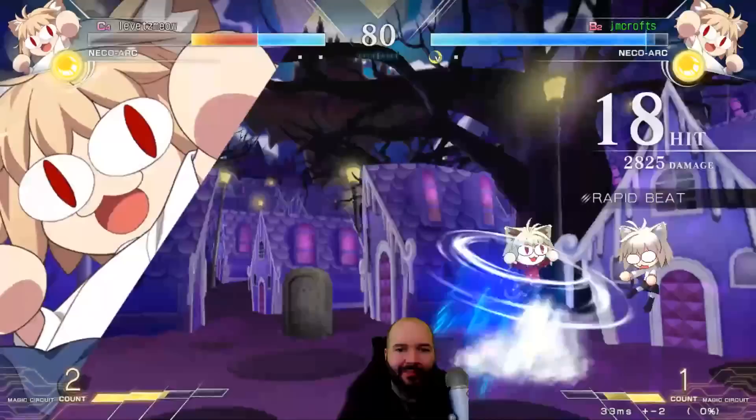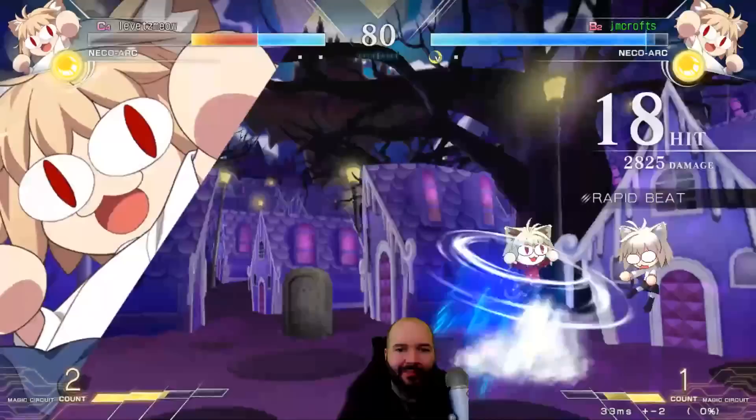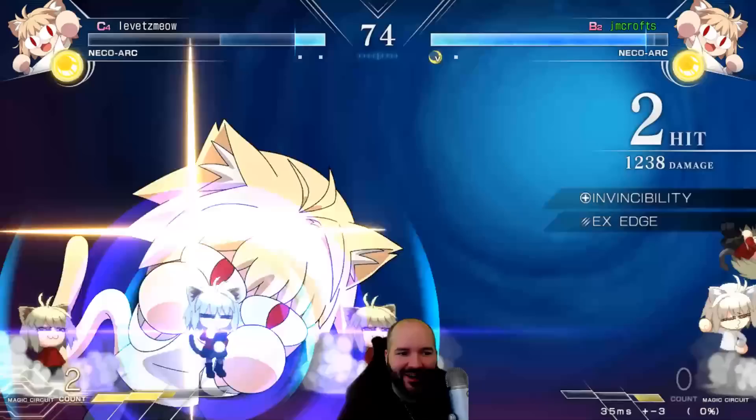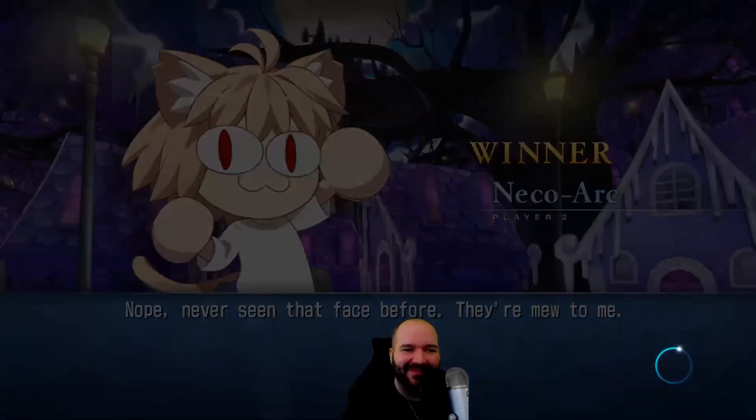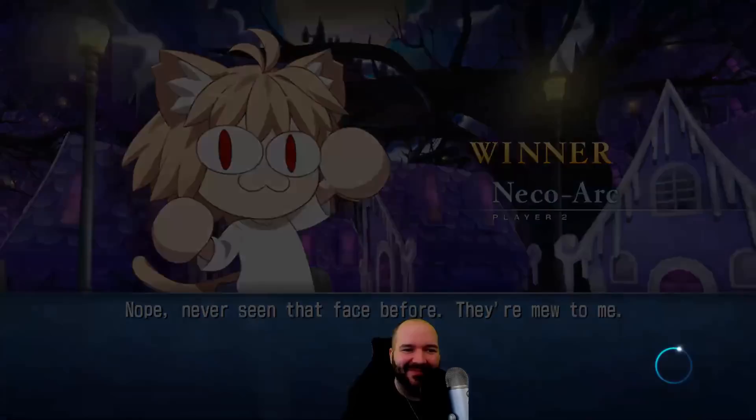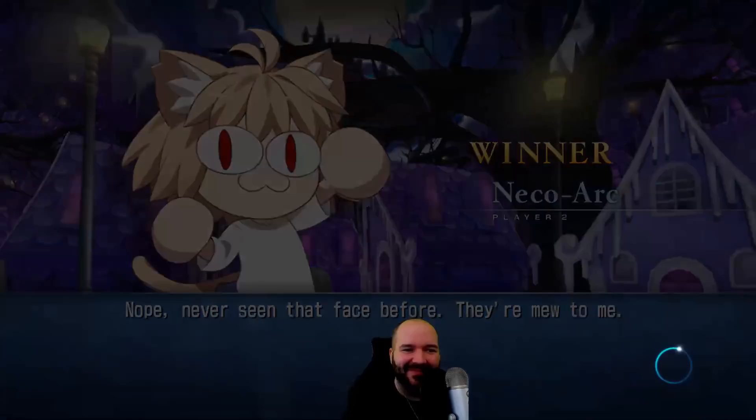Nice - we got the new combo! The fake ender. Got the SOS - why don't I just call in more cats? I want to go on stream. The cross under with the cat drop - that was kind of sick, actually. That was kind of goated, Neko Arc, I see you. But we got to do the stream monster install.